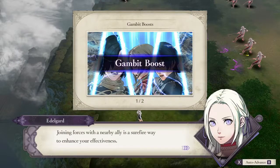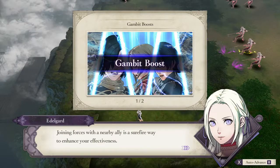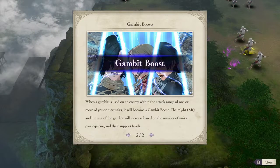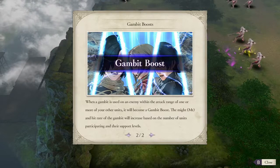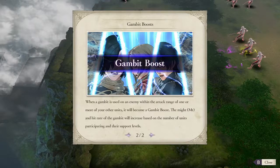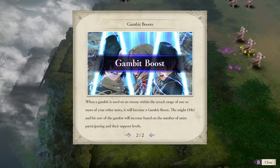Joining forces with a nearby ally is a surefire way to enhance your effectiveness. When a gambit is used on an enemy within the attack range of one or more of your other units, it will become a gambit boost. The might and hit rate of the gambit will increase based on the number of units participating and their support levels.